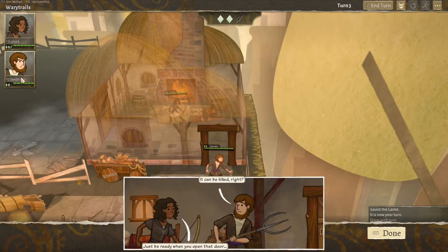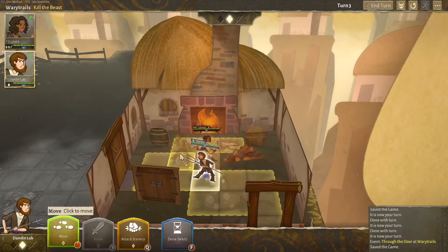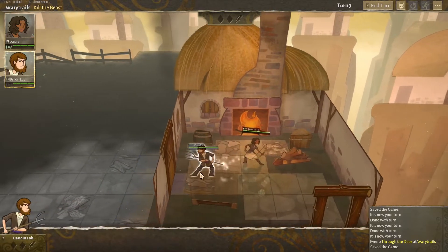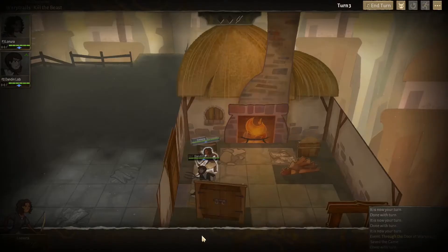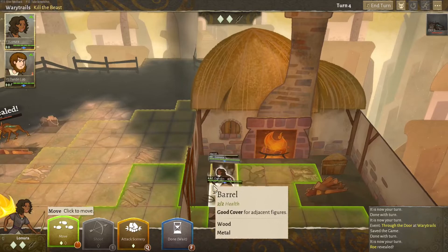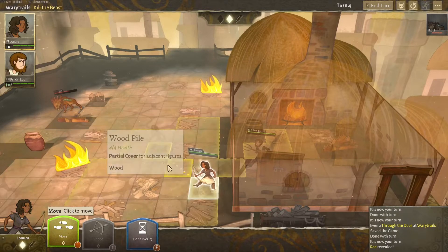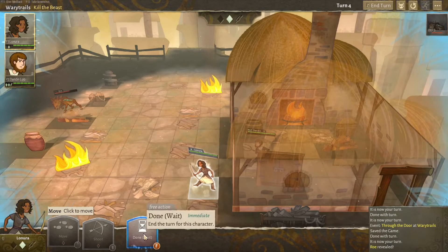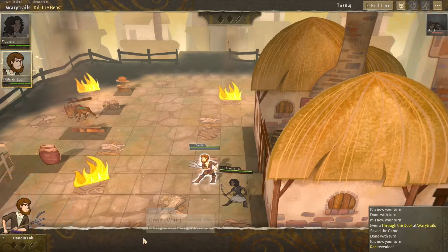I'm pretty sure he's our future wizard — going to be our support. 'Just be ready when you open that door.' So we do now have an enemy. We'll go ahead and get set. We'll wait — open the door. Okay, we've seen it. Just out of range; we'll wait here, let them come at us. Melee up front and wait.